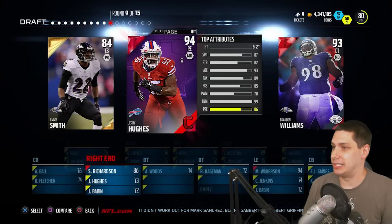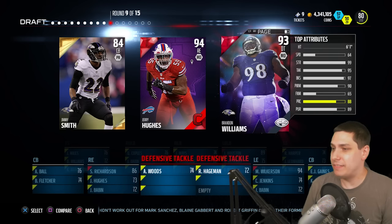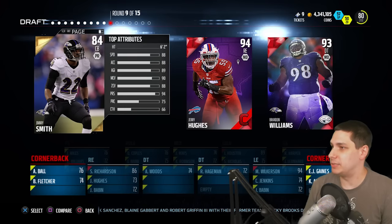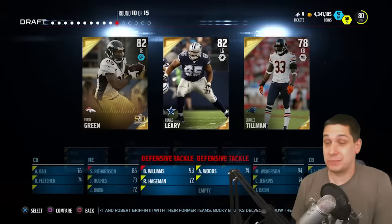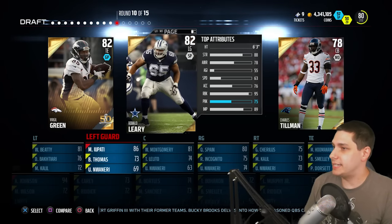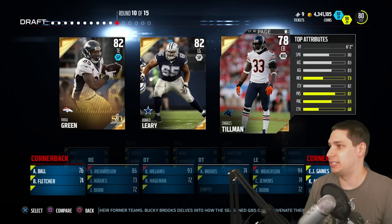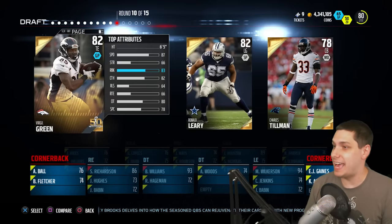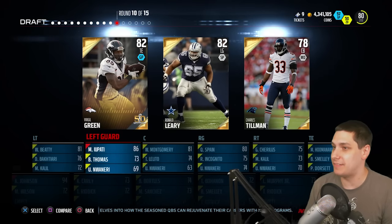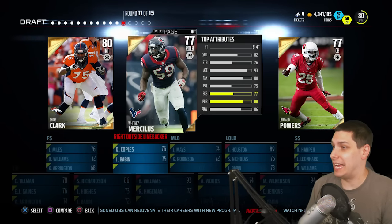Russell Wilson's a lot quicker than those guys. Back to the defensive side — we haven't gotten a defensive tackle yet, so I'm sure that's what we're getting here. Brandon Williams is only 64 speed. Obviously Jimmy Smith at 88 — it's going to suck when I don't have any cornerbacks, but I did get a wide receiver at least. We've got a left guard already, so it's almost certainly going to be Charles Tillman at 80 speed. He's hardly better than the base guys I have. It's got to be Tillman, unfortunately, because Virgil Green's got 87 speed. That is definitely not a good pick.